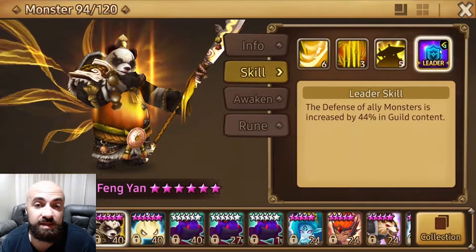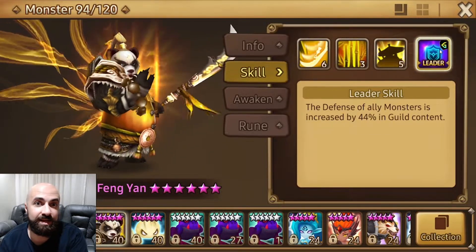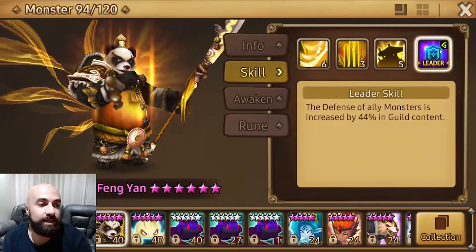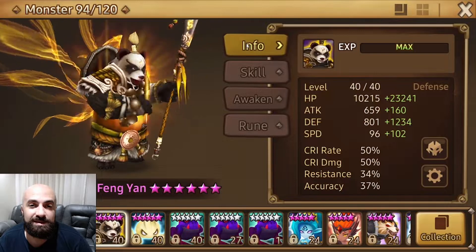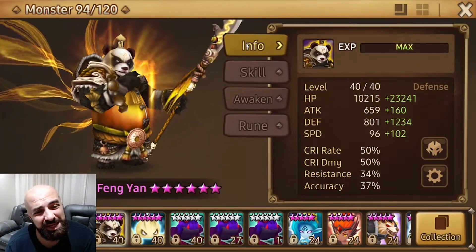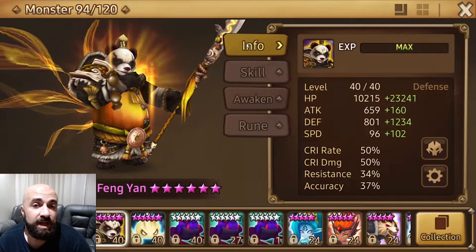His Guild War defense stat is 44%. This monster is like the Guild War equivalent of a TOA guide — he can pretty much do anything in Guild Wars. He's not good for PvE, not good for TOA, and he's alright for a couple of rift beasts like the wind one and the water one.